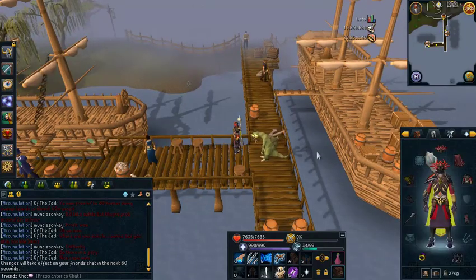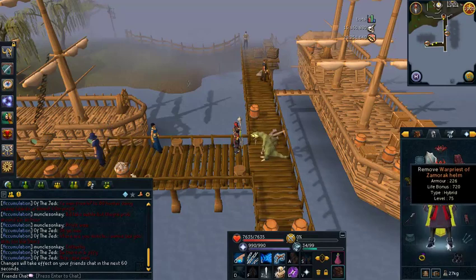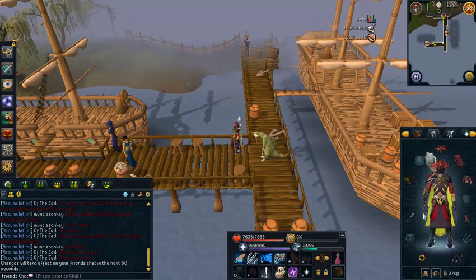So I'm going to go over the gear and inventory. You need a Witchwood Icon — this is a must, you have to have this to kill the cave horrors. I'm wearing Warpriest of Zamorak, but you can wear any mage gear you'd like. I'm wearing this because it's non-degradable and it's pretty good. I have Ragefire Boots as well. I'd recommend bringing a Ring of Wealth, as they have such low hit points that a stat-boosting ring is not going to help very much. I have a Chaotic Staff; if you don't have that, you can bring a Staff of Light, or Virtus Wand and Book if you have those.